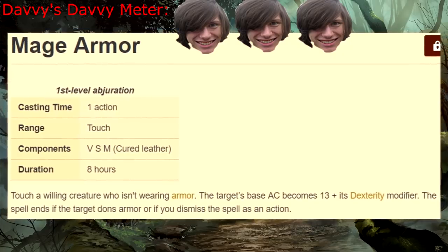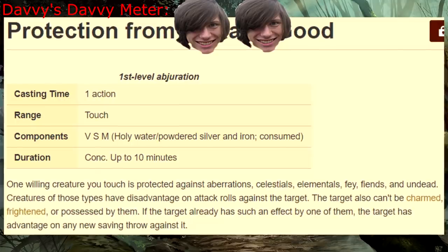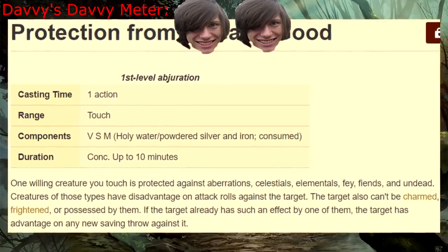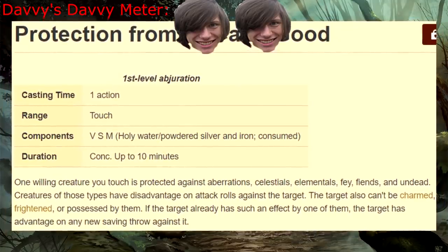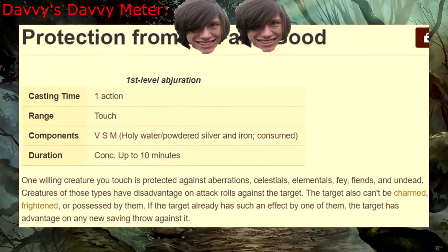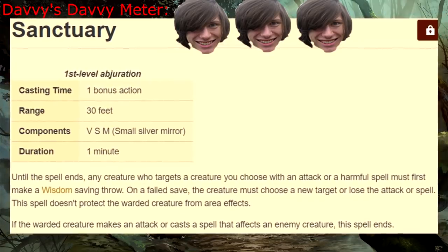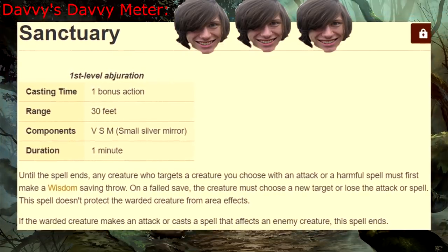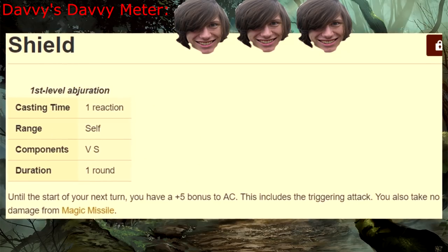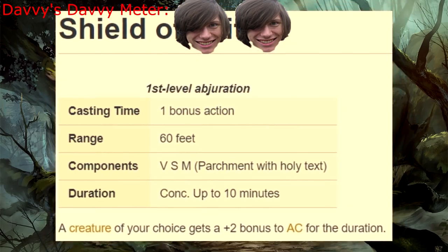Mage Armor — remember that whole thing about mages being easy to hit? Yeah, fuck you too. Protection from Evil and Good — the problem with one-person touch spells is that nothing is stopping the creatures from just attacking the three other people they're here to kill. Still useful for possessions, I guess. Sanctuary — this spell is dedicated to all the players that chose to spend their days healing all game long. Super useful for keeping someone alive. Shield — locked, bitch. Shield of Faith — another useful spell, only made less useful by the number of spells that also do this.